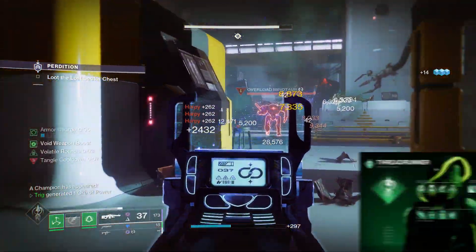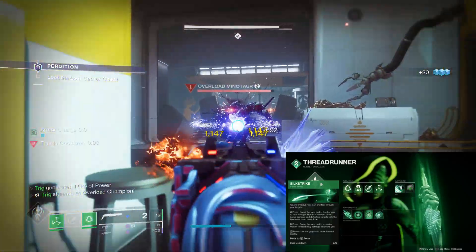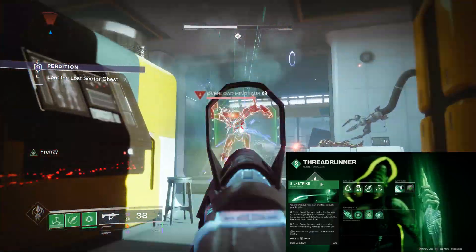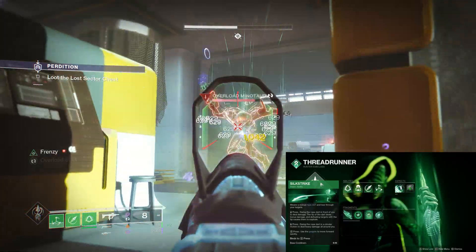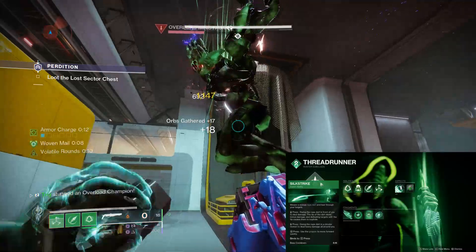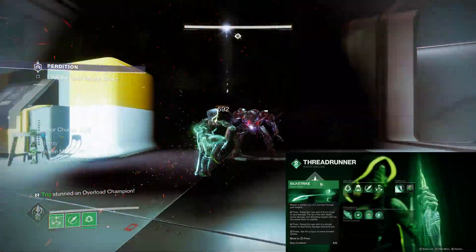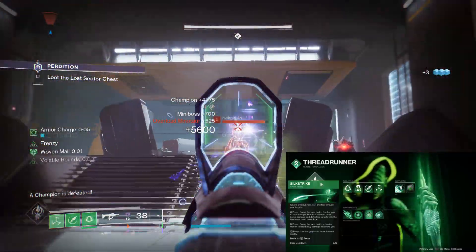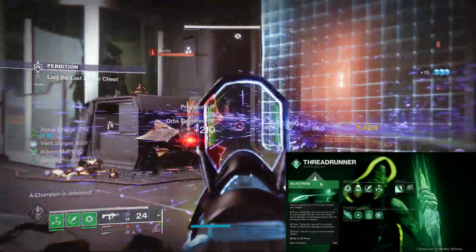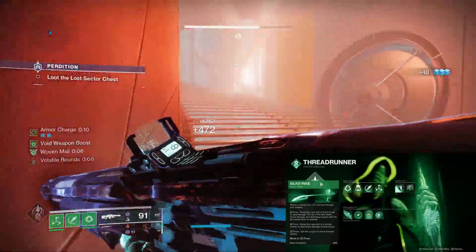If we get right into the build, first up we have the Silk Strike super. It's the only super we can choose, but it would probably be the super of choice even if we had anything else, because it deals incredible AoE and single target damage. If you have a pesky champion and your teammates are dead, Silk Strike's there. If you need boss damage, Silk Strike's there. If you have a room full of phalanxes you don't want to deal with, Silk Strike's there. It's a fantastic super and a great tool to have in your back pocket in a sticky situation.